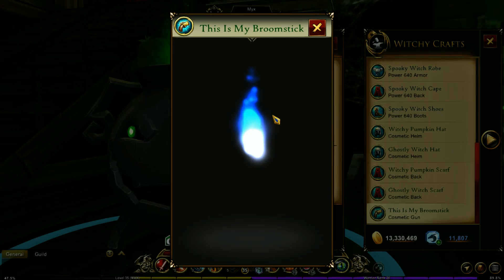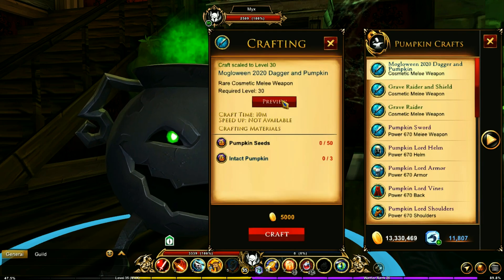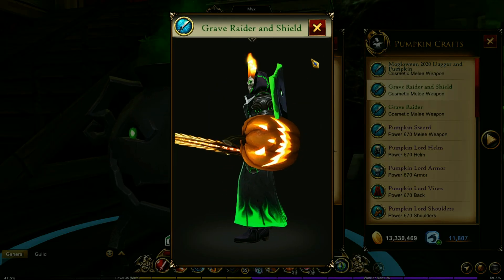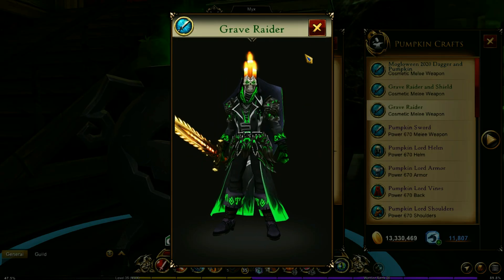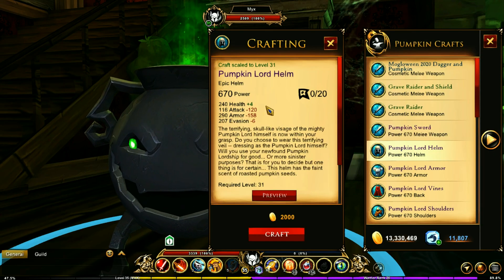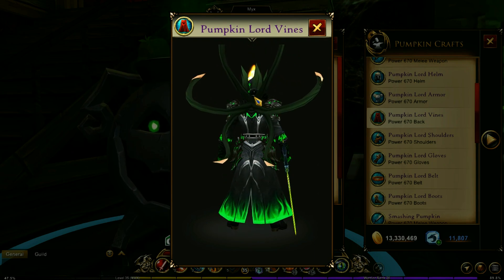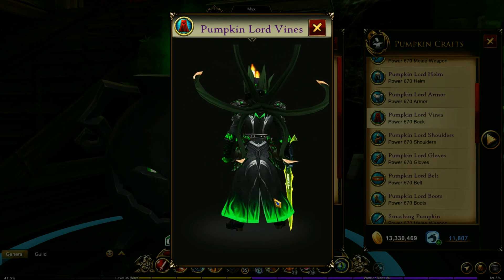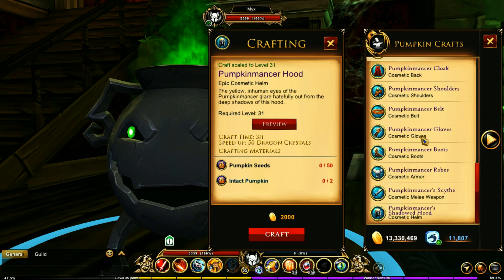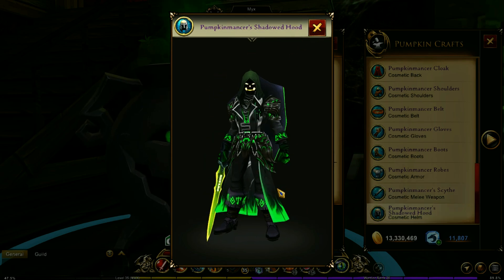There's also my broomstick and this shotgun. You have the pumpkin things — this was my favorite stuff in here for a really long time. The Grave Raider — I forgot all about that — and the Grave Raider sword as well. This is one of my favorite sets. These actually have stats, believe it or not — I didn't realize these were scaled items. Apparently on mobile, these things are not animated, but they're animated on PC. This is a huge weapon. You've also got the Pumpkin Mancer armor set — it's a really cool set — with a gorgeous scythe and a really neat hood.